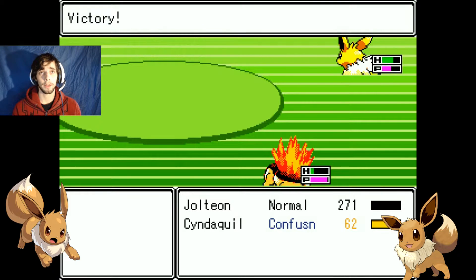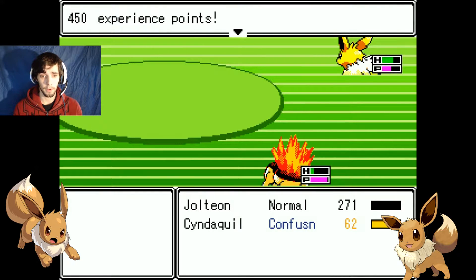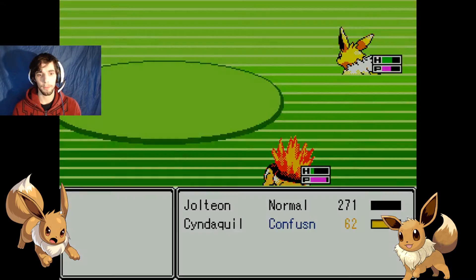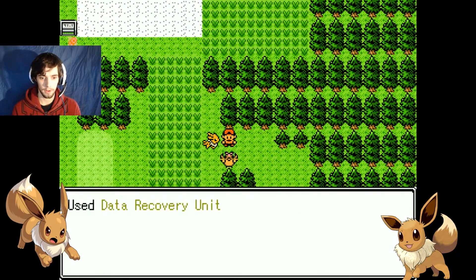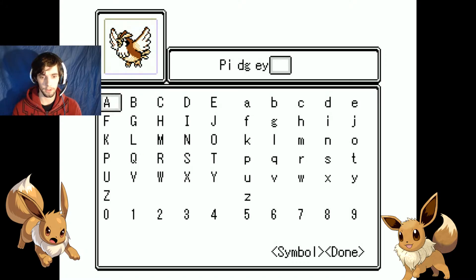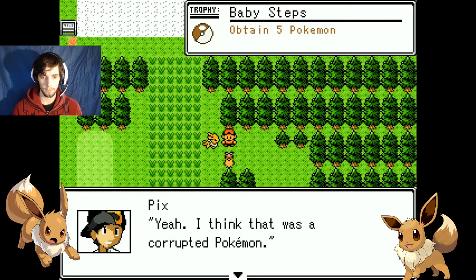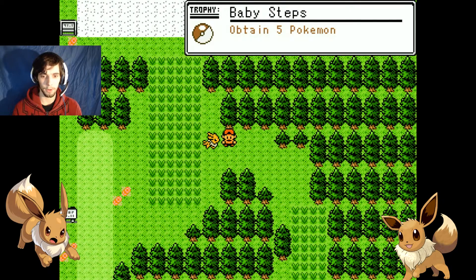That battle was actually harder than the gym. Charlton is now level nine. And Cyndicra is a level eight. No Pokemon are glowing. Ember was learned. Use data recovery unit. Sweet. I got Pidgey. Done. Yeah, I think that was a corrupted Pokemon.